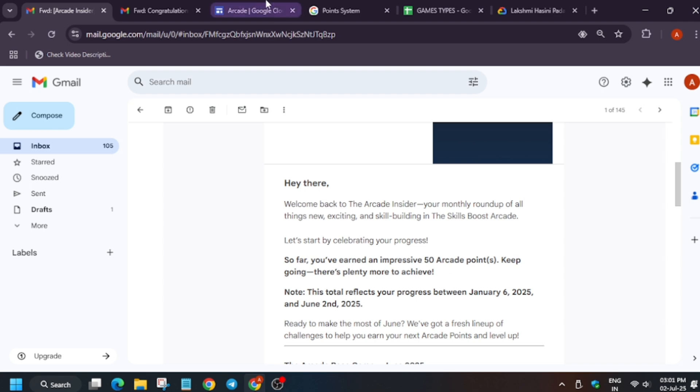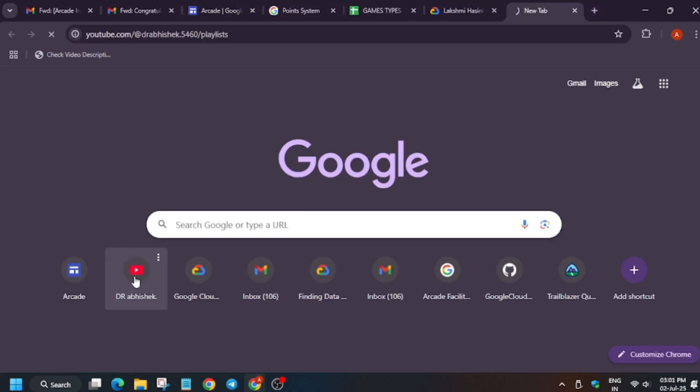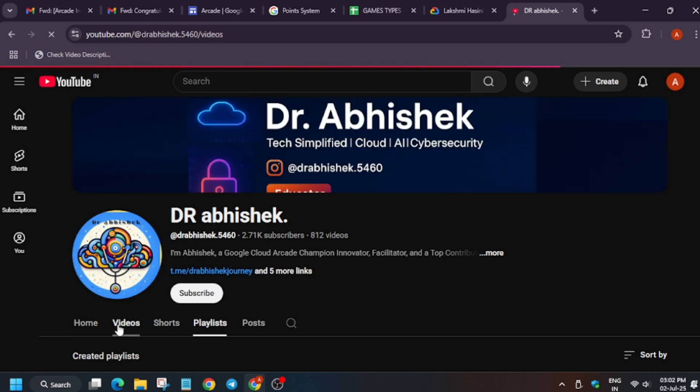One more special game was running — Work Meet Play — a series of games starting from February and ending in June. If you completed that game and were in the top 50, you get one arcade point. If you participated from February through June, you get seven additional points, and those seven points will also be added to your final insider email.